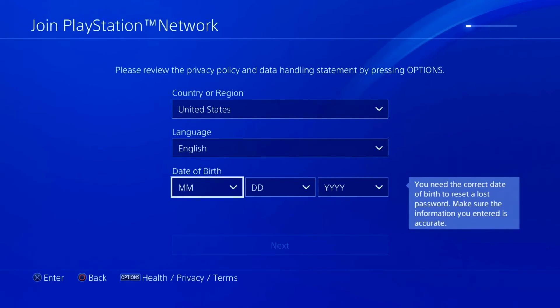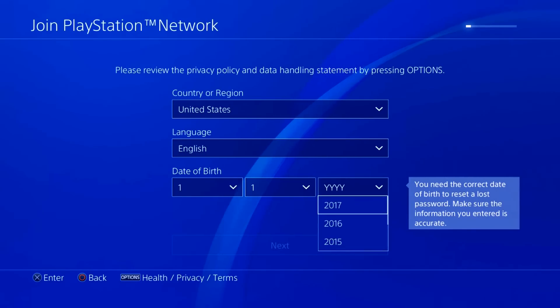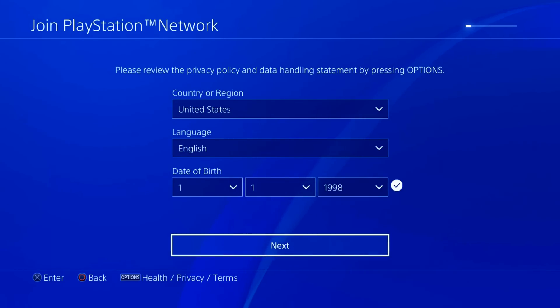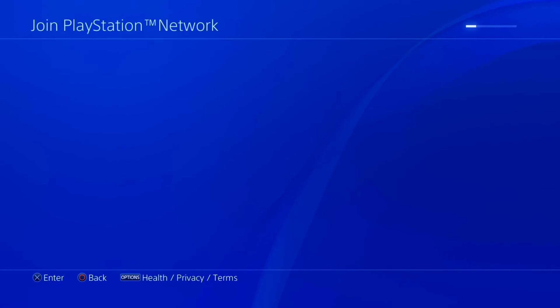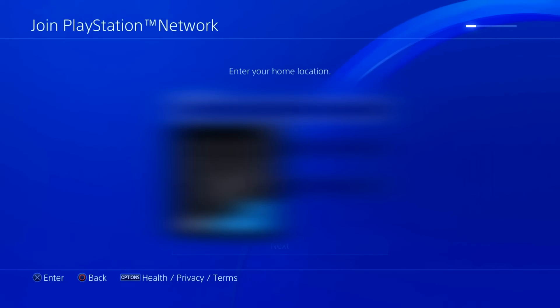Go down to 'create an account — sign up now.' Right here, go ahead and put United States for your country, and for the rest put whatever you guys want. Go ahead and click next. Here, make sure to put your correct postal code or else it won't work.